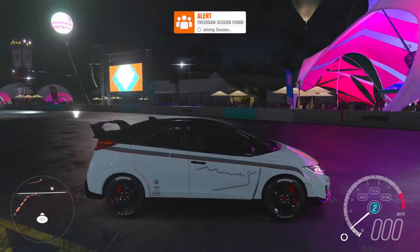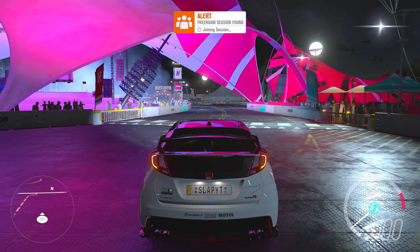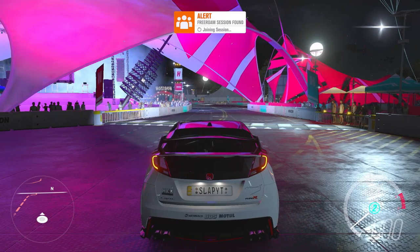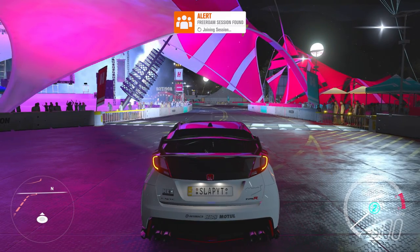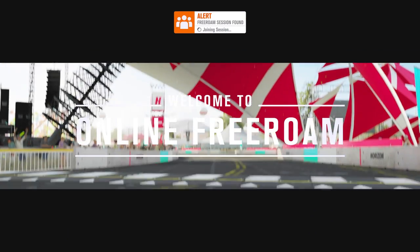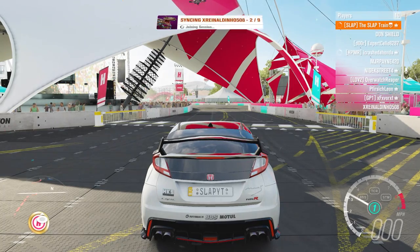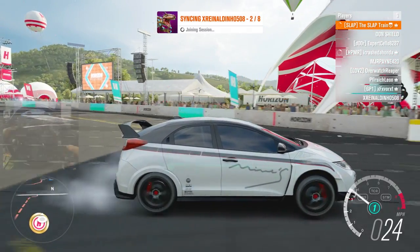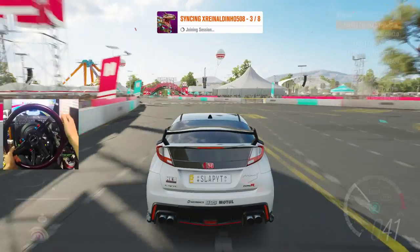We're going to try a different free roam lobby. We're going to see if we can get some daylight on today's session — I hate driving in the dark. I wish there was a way to just keep the daylight going. But here we go, we're in daylight, looking pretty damn solid. We're just going to rip right out of here. Look at the ride height on this thing — you know what, let's just drive it as it is.